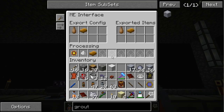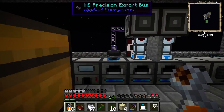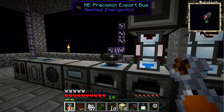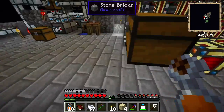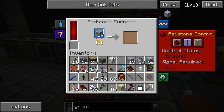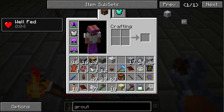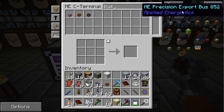We need more redstone furnaces as well, this is not cutting it. We'll have another one here. I think we're going to have two redstone furnaces making glass. So we need some more export buses — and a precision export bus actually. That's what we need. Meanwhile it's cooking up at least, some seared bricks. We'll make precision buses.